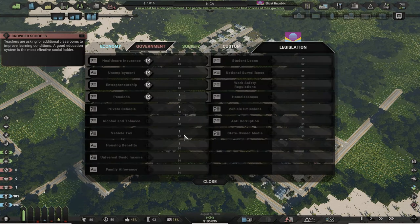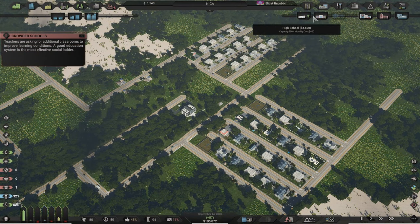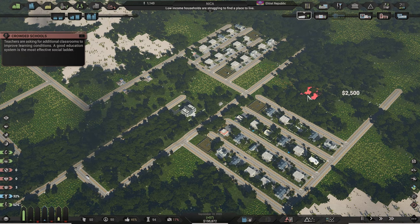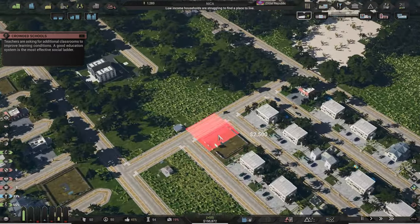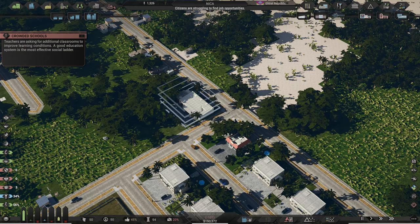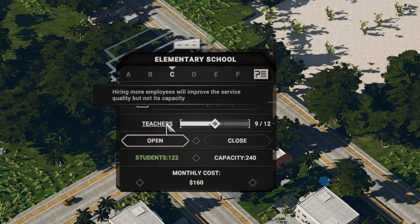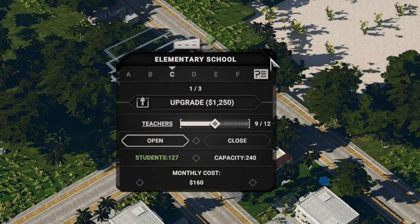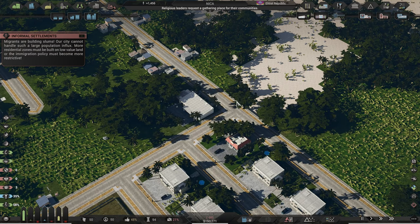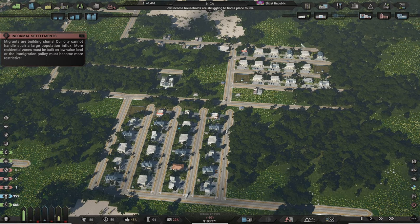Because the game is great at notifying you of rising issues with notes in the top left, we can see that our education is in trouble and we need to build a school. The location is not that important but avoid polluted industry areas and keep it closer to the residential zones. Schools like most placeable buildings have interactive menus when you click on them. The top shows the quality of education with grades from A to F. Increasing the number of teachers helps improve the score, while the upgrade option adds more capacity for students. Each of these increases the monthly cost, so go slow with improvements.